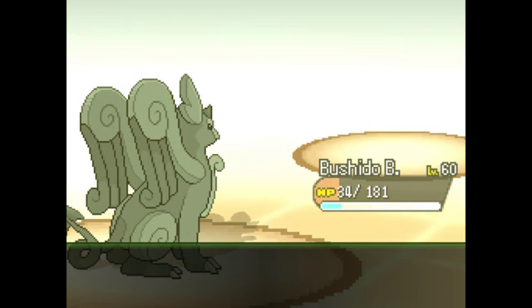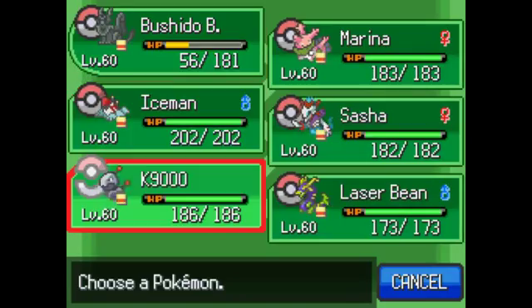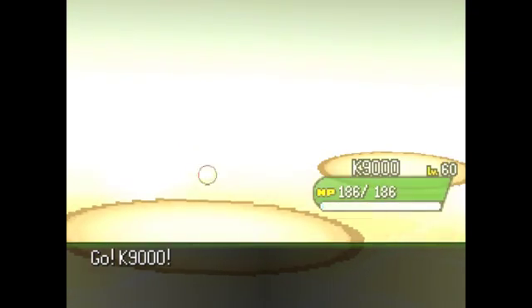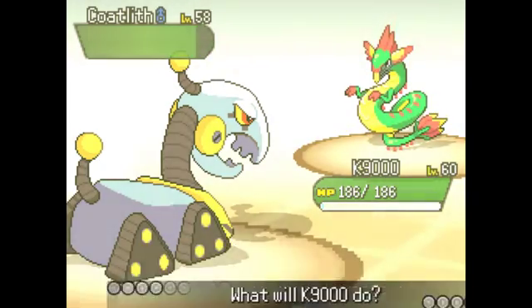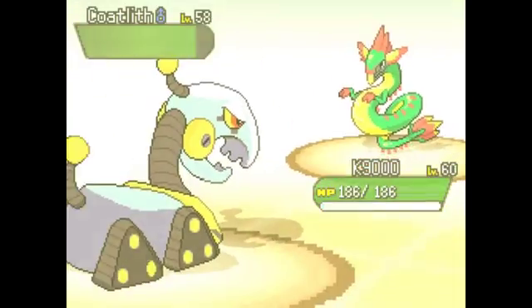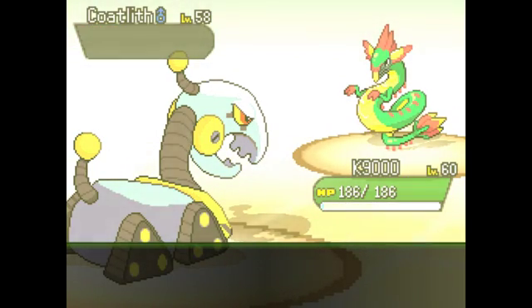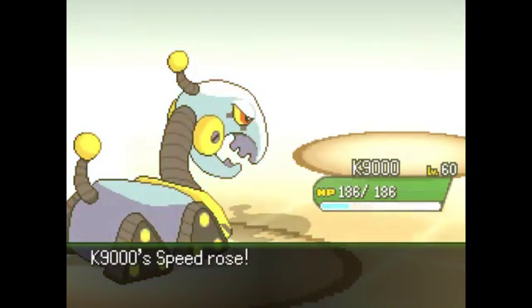Ancient Power can't miss - I didn't even get a critical, but wow that's 60 power with a bit of health back too. I think this next one is a dragon, so let's go to my own dragon. I'll be faster next turn because of speed boost - or I could one-shot him, that's fine too. I might just stay in because I have double speed now.